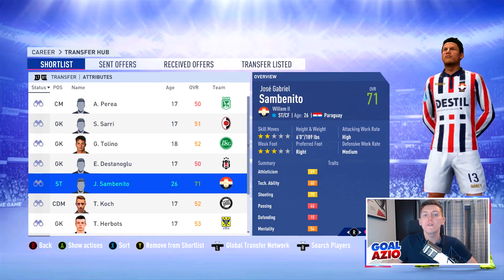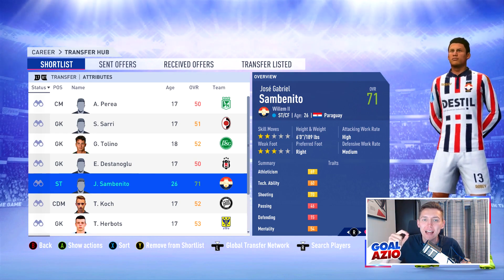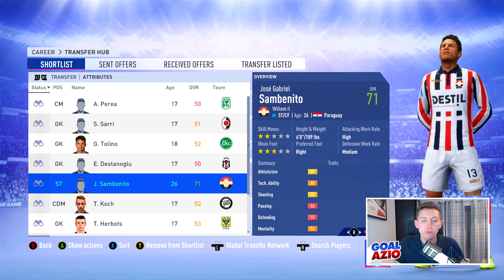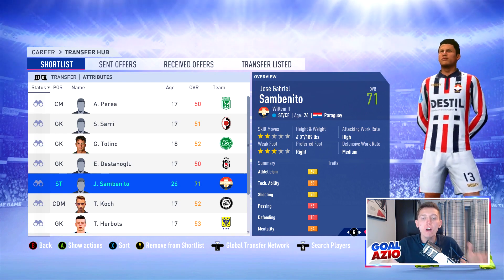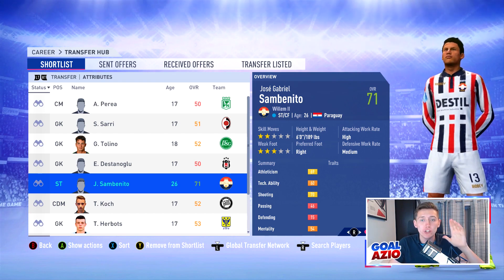Next we have Sen Benito, a striker starting off at 71 rated with a potential of 74, valued at only exactly 100 grand. Hardly any wage — less than a thousand pound. His sprint speed and finishing are all up in the high 70s straight away in that first season, an absolutely incredible player to sign for any career mode.